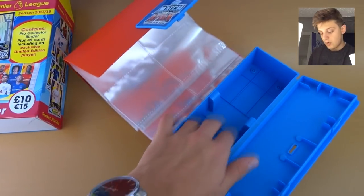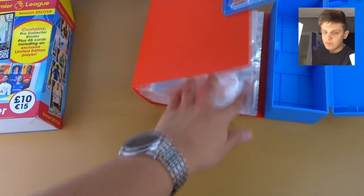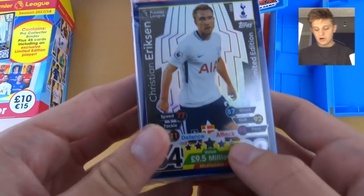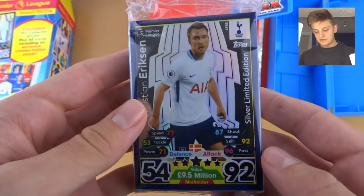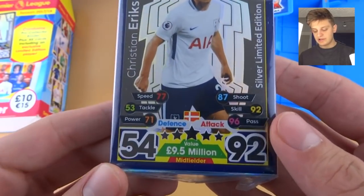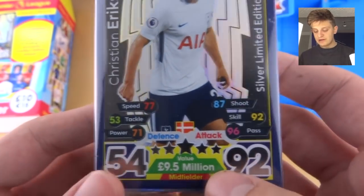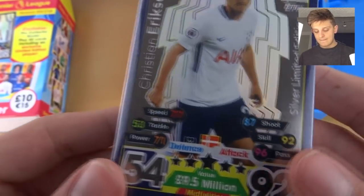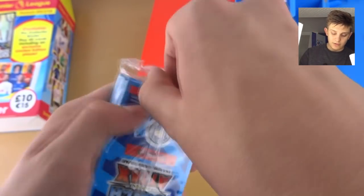Here is the pack of cards. Obviously in here you put your index, and here you can put all your special cards in — which is my tip of the day. Here is the pack of cards which does contain the Ericsson Silver Limited Edition. There's the Ericsson Silver Limited Edition: 92 attack, 54 defense, 9.5 million. Good value for 92 attack — probably a good one for your team. And there are his individual stats, 96 passing being one of them.